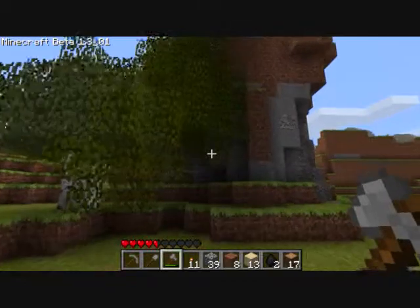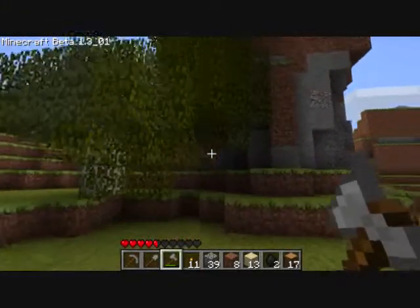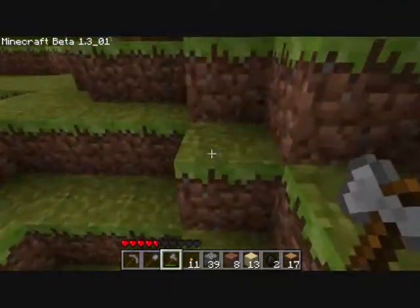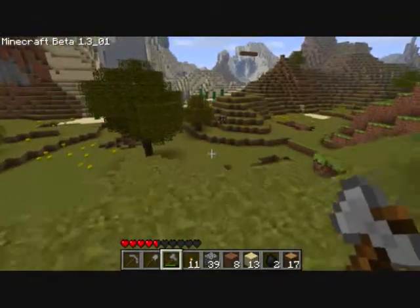And the second interesting thing is right over here — there were a couple of trees right here. There is another ring of trees surrounding one block of exposed coal right on the surface. It's very uncanny, that. I like it.